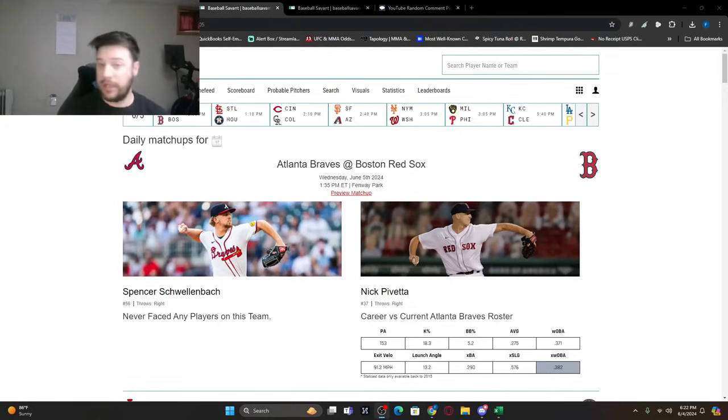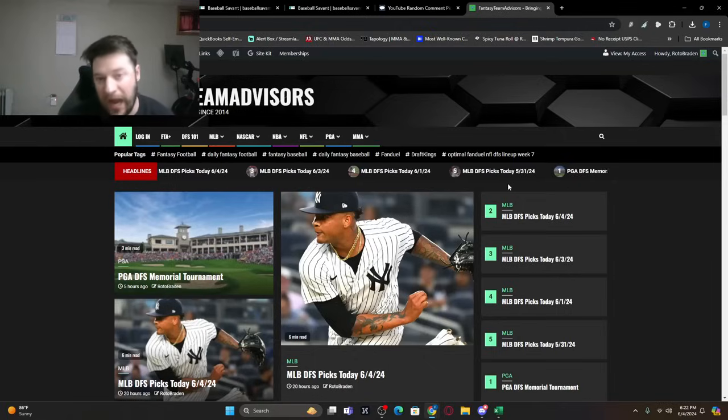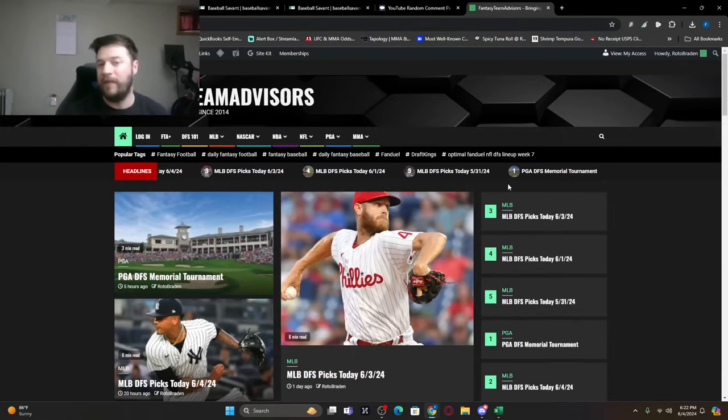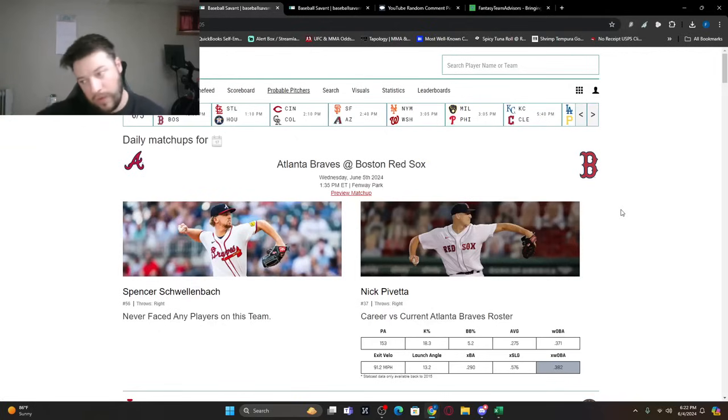If you've never been here before, it's a little bit different. The video is probably a little bit longer than what you're used to. My suggestion is, if you are looking for a smaller sample size, in the description of this video is the link to today's article from FantasyTeamAdvisor.com. It summarizes the pitchers — usually about five main pitchers — and then some others we like, plus about five players at each position.